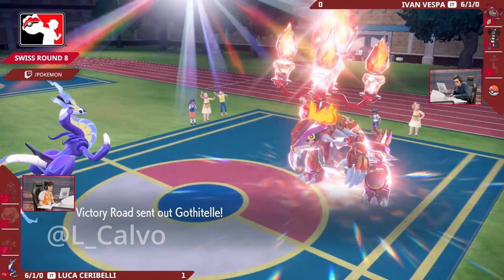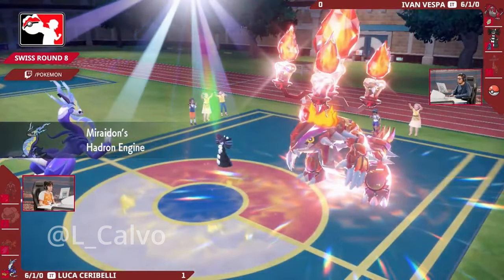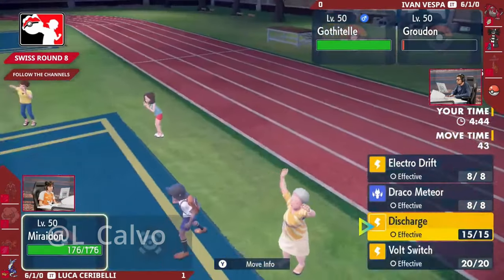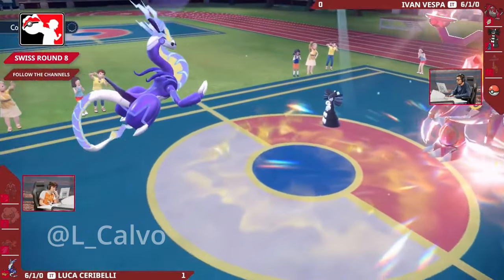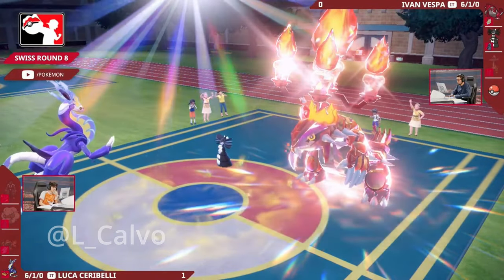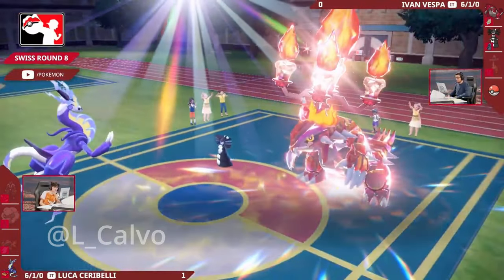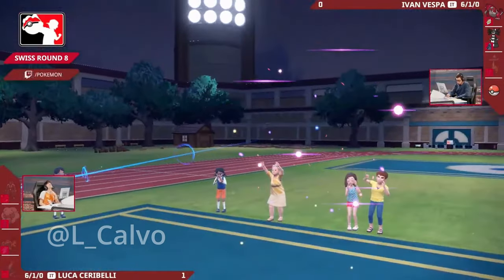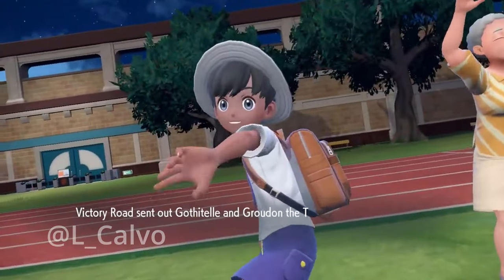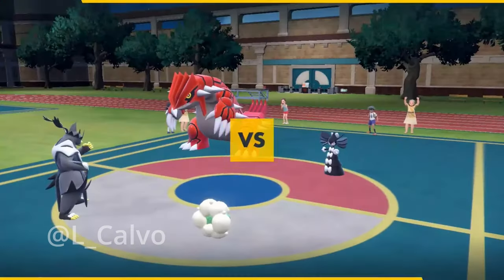Coming in against the Miraidon - not over of course. The Miraidon is going to have those Choice Specs. The Tailwind is still intact, but the Gothitelle can come in and freely go for a Fake Out. Precipice Blades - as long as it hits - is going to pick up a huge KO, tie up this game and take us potentially to game three. There is the Fake Out going to keep the Miraidon safe. Is this going to be a connection with the Precipice? It is - this is going to completely sweep through Luca's team! What a fantastic showing from that Groudon, clutching it out and launching us into game three. Whether the Urshifu is going to be led again or left in the back we'll have to see - it's going to be Gothitelle and Groudon for Ivan.